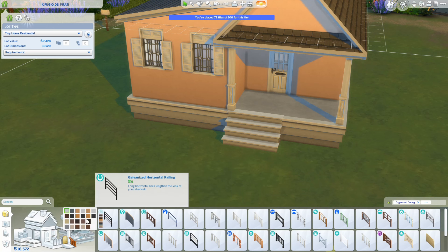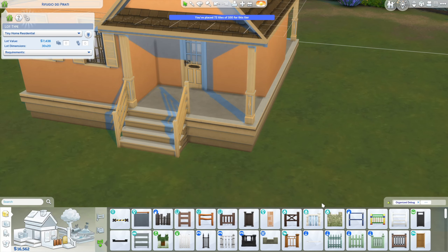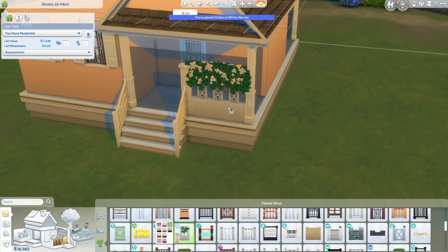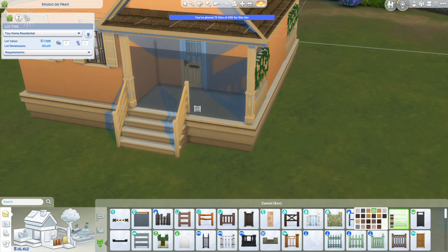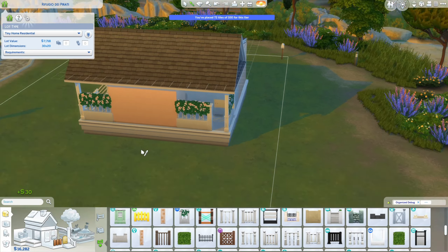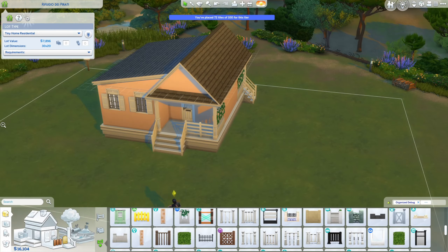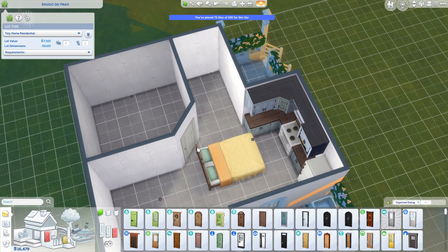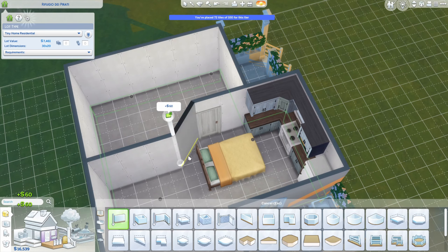Here I'm adding the foundation trim which is base game, and also some base game stairs. It's all very white — the windows, door, columns, everything — but I do end up changing that to a darker wood tone later. I also added some flowering trellis fence pieces to the decks for a little added privacy; they came with the My Wedding Stories pack.